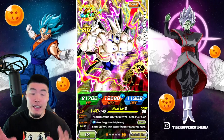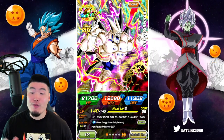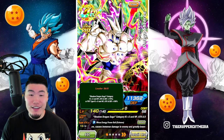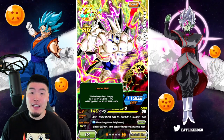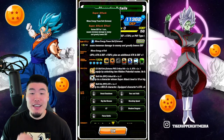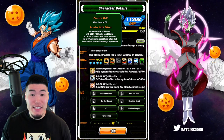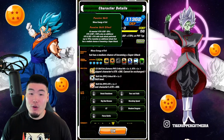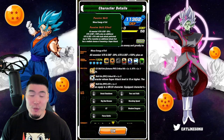Real quick, before we get into the gameplay, I want to go over his Extreme Z Awakening details. If you guys already know what he does, feel free to skip ahead about 30 seconds to a minute. Starting with his leader skill, it is Shadow Dragon Saga category ki plus 3, HP attack and defense plus 170%, or Fizz type ki plus 3, HP attack and defense plus 100%. His super attack raises defense for one turn and causes immense damage and greatly lowers defense. His passive is all enemies attack and defense minus 20%, attack and defense plus 150%, plus an additional attack and defense plus 10% with each attack performed up to 70%, and launches an additional attack that has a medium chance of becoming a super attack.